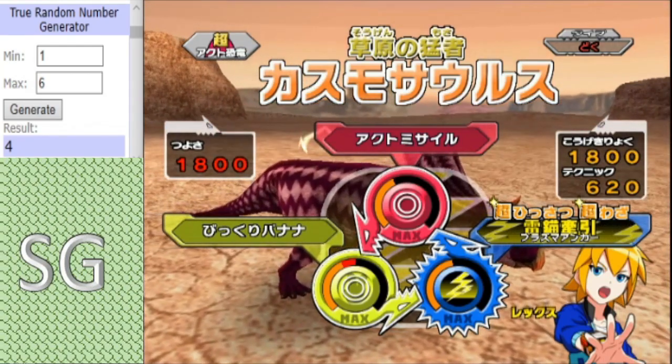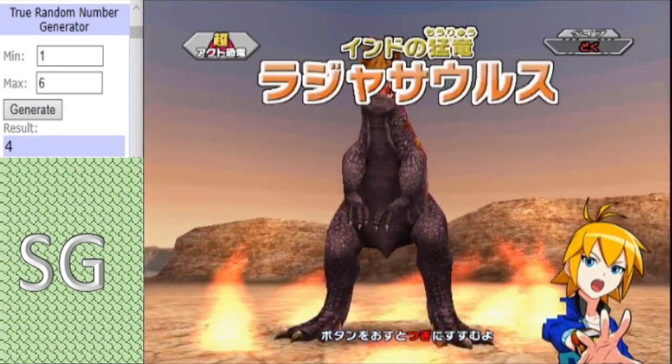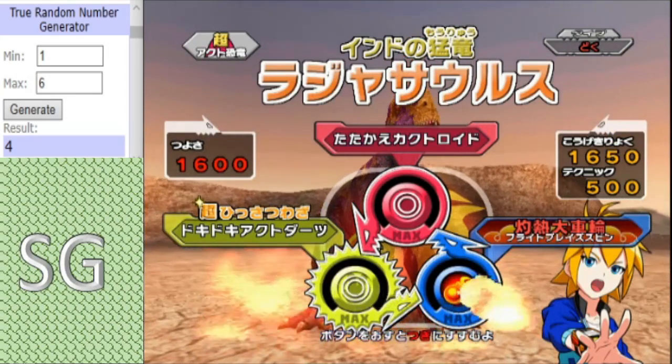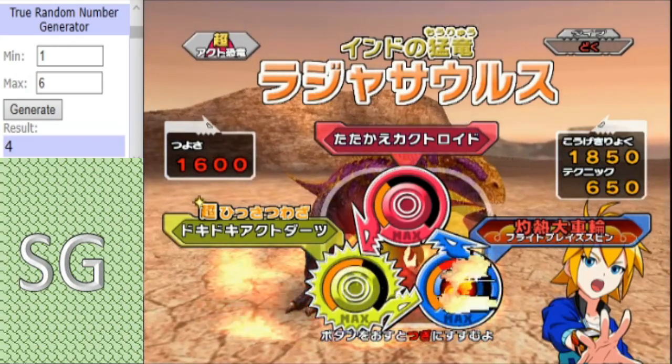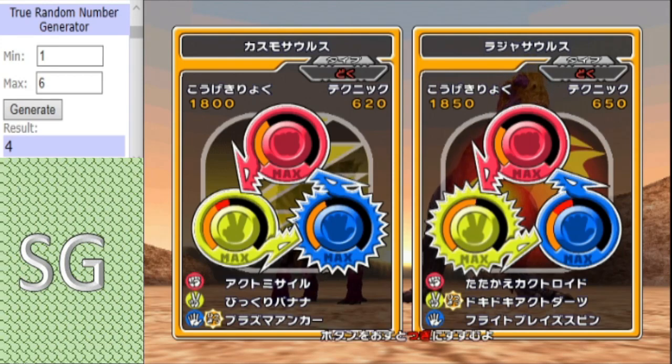I think I've picked a solid moveset with solid dinos. But backing up the Chasmosaurus, we have the Alpha Rajasaurus, Poison type. We all saw what this guy can do. It's a well-rounded team. Don't underestimate the Alpha Team going forward — it might cost you a match.